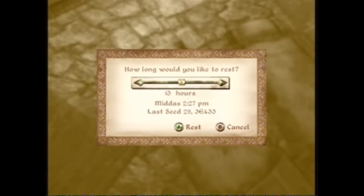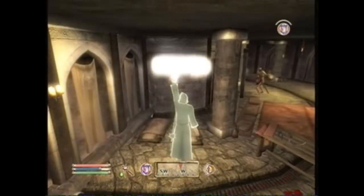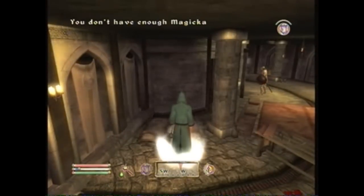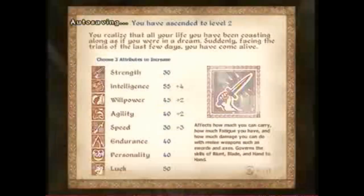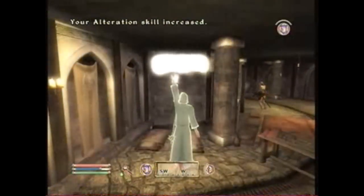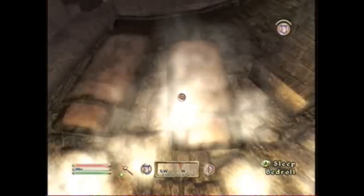Equip the spell you need, which is Defend. Now just use it until you run out of magicka — that's the blue bar in the middle, for those of you new to Oblivion. Once it goes all the way down, sleep for only one hour. When you level up, raise whatever skill has a plus next to it. Then start doing it again: use the spell until you run out of magicka, then sleep. Keep doing this repeatedly.